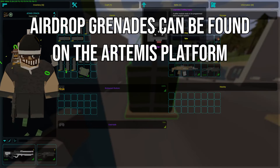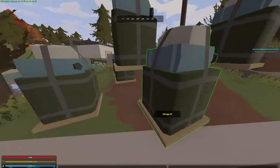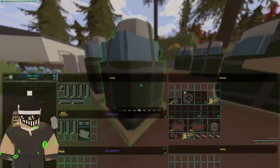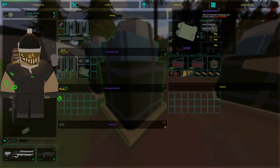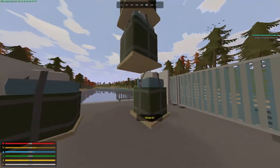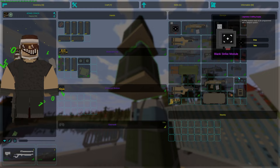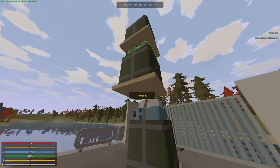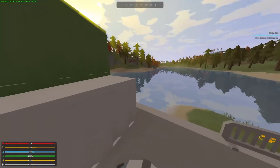The airdrop grenades still have a chance to give you blank strike modules, and they share pretty much the same loot pool as the bigger drops, just with lower storage capacity. They will also sometimes spawn in an LTLM. If you want a pretty much guaranteed blank strike module, your go-to airdrop is the one from the airdrop module.